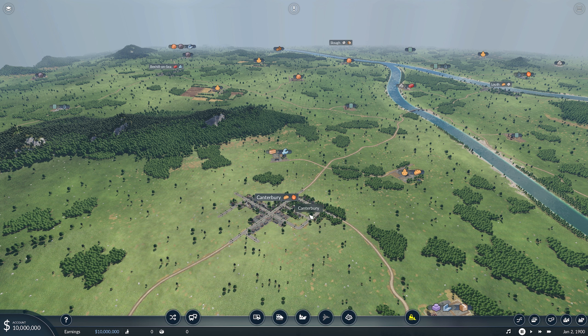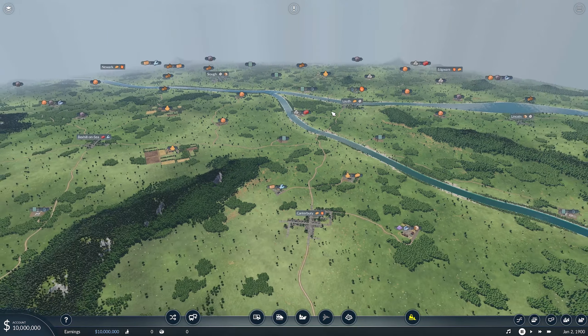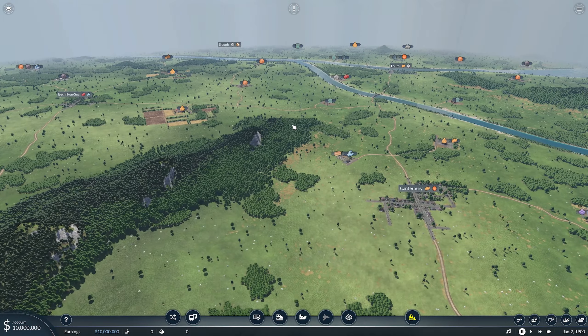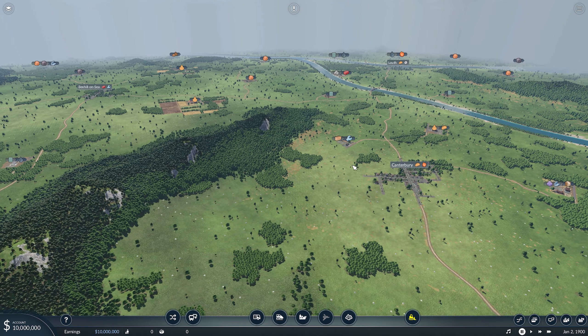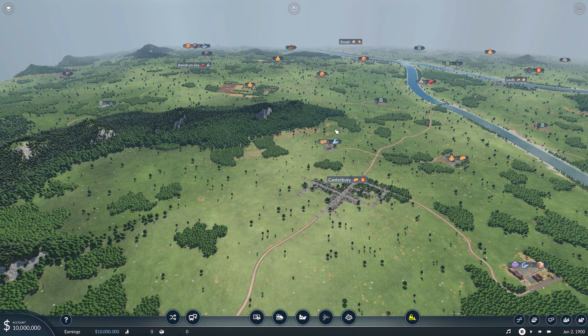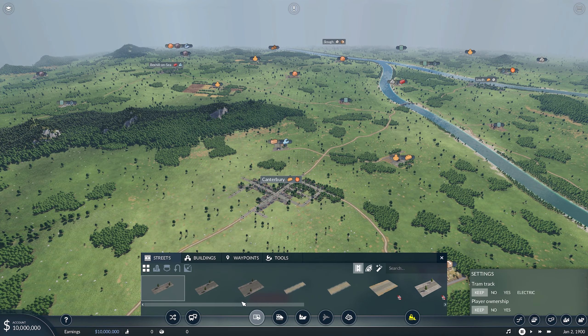I have earmarked Canterbury to start off with here. As you can see, we've got this grain farm over here, and the food factory in Canterbury is demanding food. I've had a look through for later on and there are some really complex routes we can run, because what I want to try and do eventually is not have the trams running empty in either direction. But for now, I think we're just going to put a simple route up today with the grain making food into Canterbury. So let's get into it.